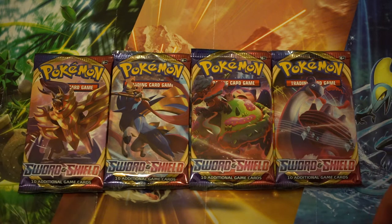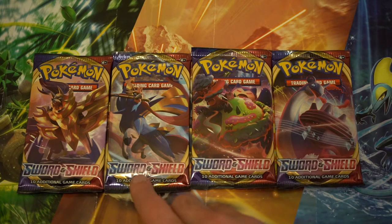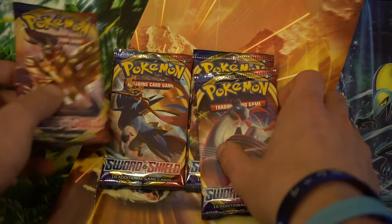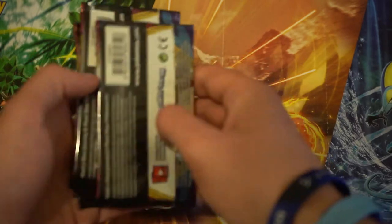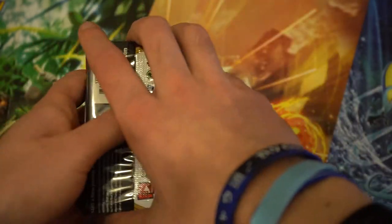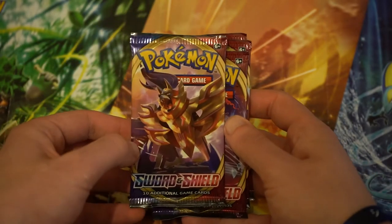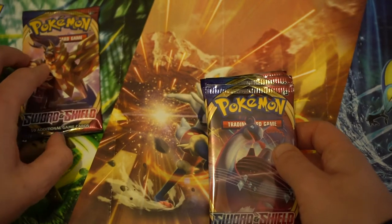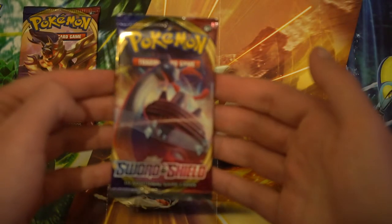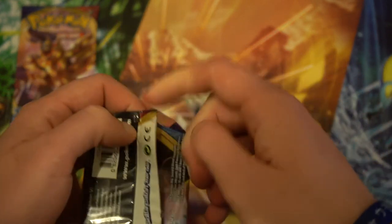So here we've got the four packs we're going to open today: the Lumax, Lapras, Snorlax, Zacian, and Zamazenta. We'll get those all together, give them a good shuffle and see what we can do. The top card is going to be our last pack we open, so we're going to go for the Zamazenta last, and start with the Lapras.